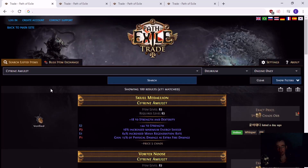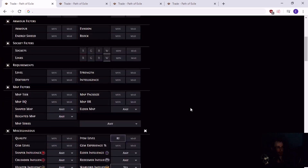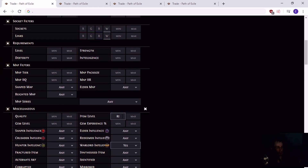Now it's time for a semi-complicated part. I'll leave links in the description below and label them. Basically, there's two options for doing the awakener orb crafting. The first option is a citron amulet - item level 82 is what I recommend - and you would go warlord. This will be the one that you use as the real base.